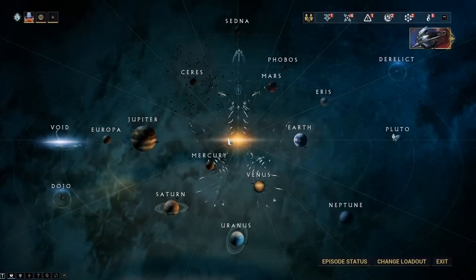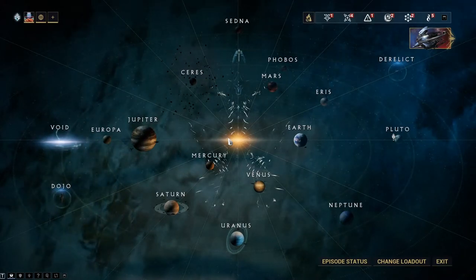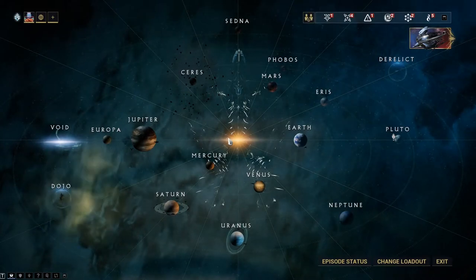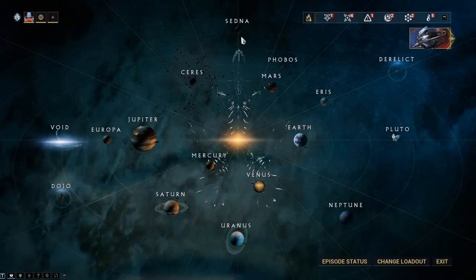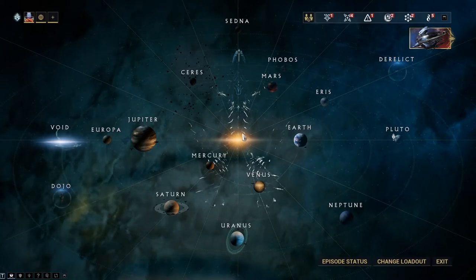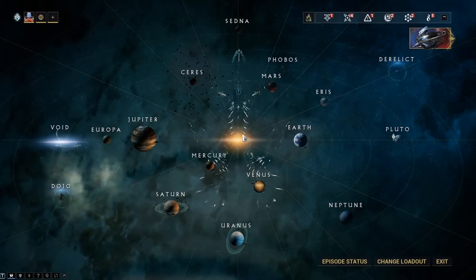Once you get to your navigation system, there are three different planets that have defense missions that you can farm for alloy plates on. Now, they're okay to farm on — it's not the best, but these are three different options. So you have Sedna, Ceres, and Venus. You can farm the defense missions on those to get alloy plates if you want.